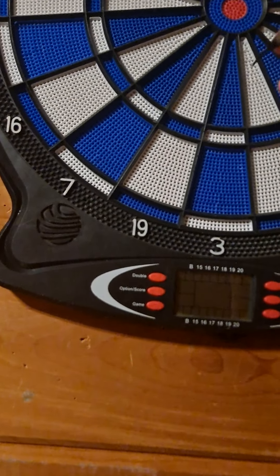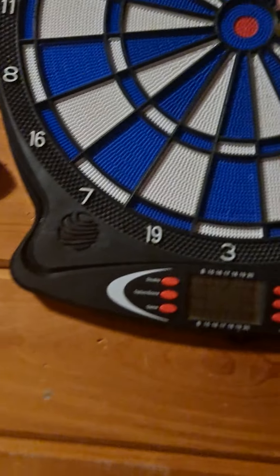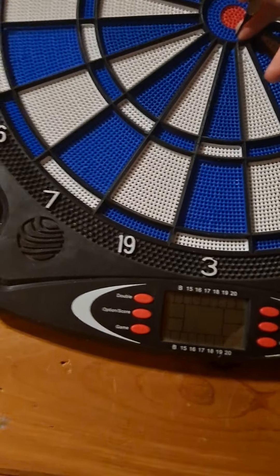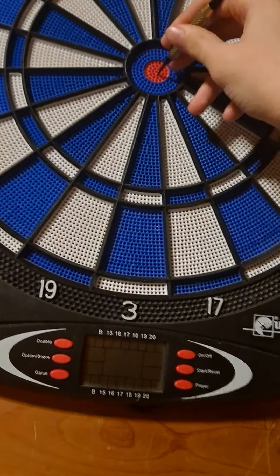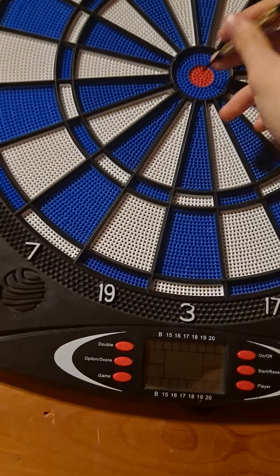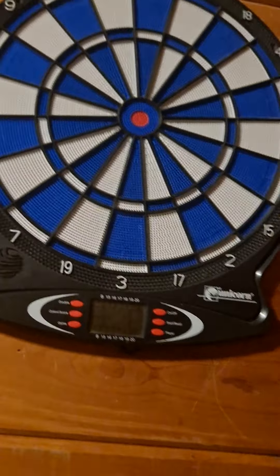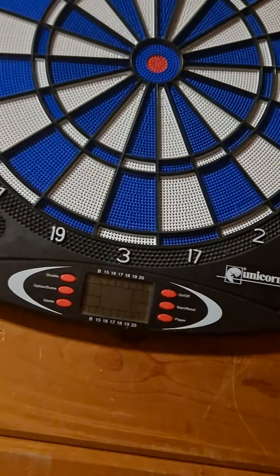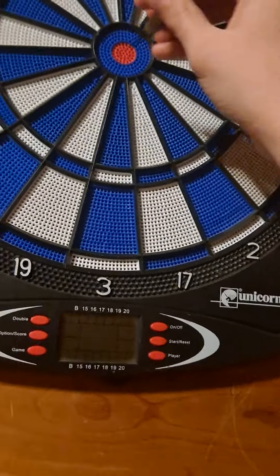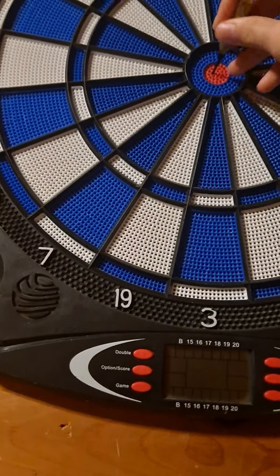This is the triple so 3 times 3 is 9. I call this the mid — the outer core and the mid core — and the core itself. This is really the bullseye. Sometimes I might refer to it as the core. The outer bullseye ring is 25, and the center is 50.